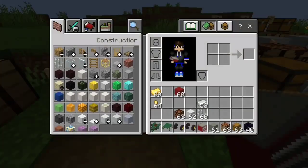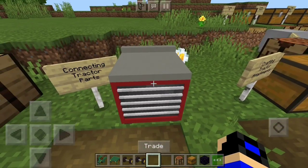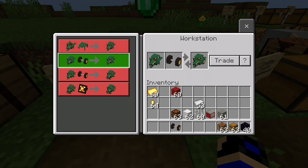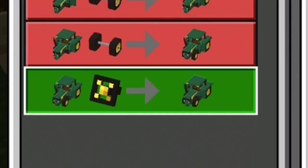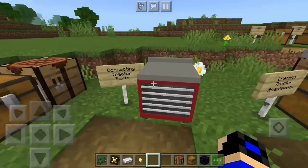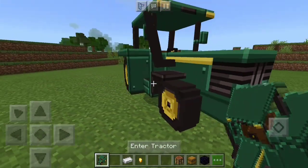After getting the workstation, connect the tractor parts by right-clicking it on PC or holding on mobile. It will ask you to connect the body to the roof — just hit trade, basically it works like a villager interface. Connect each part. I also forgot to mention: craft the steering wheel using iron ingots arranged in a pattern with gold nuggets in the middle. Then place everything to build your tractor.